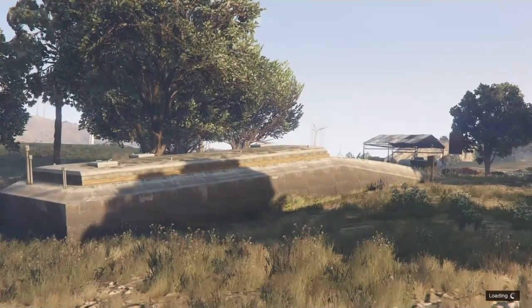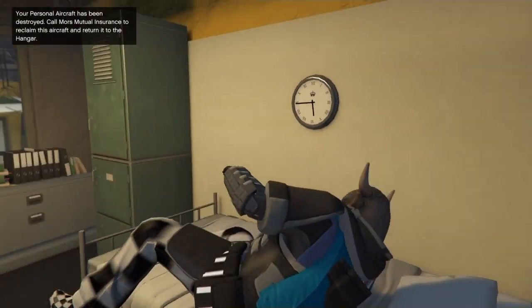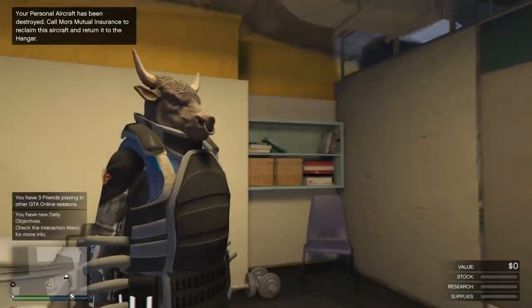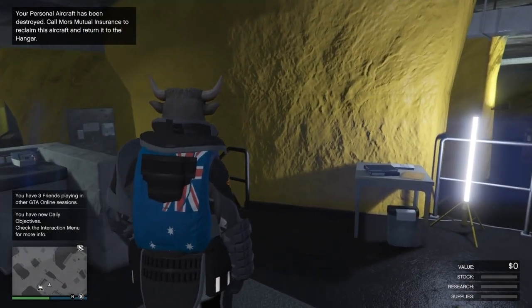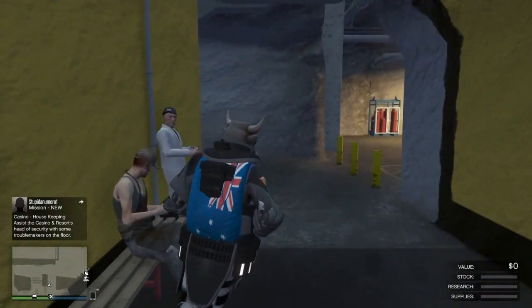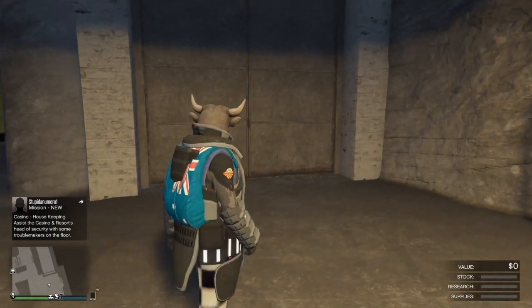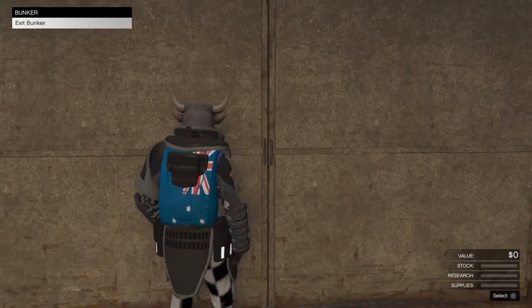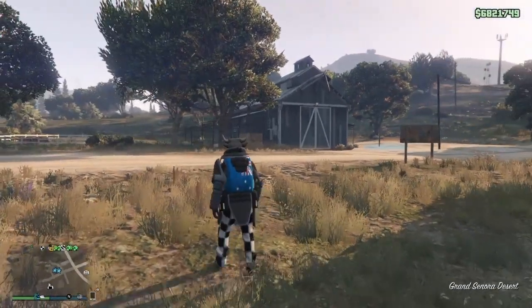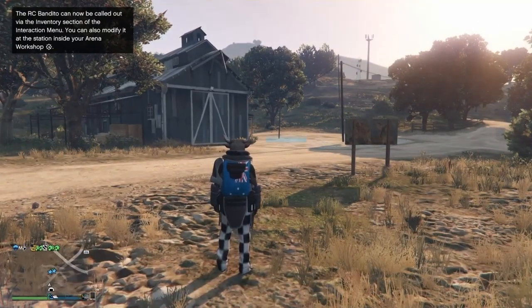This is a pretty easy glitch guys — smash the like, subscribe if you're new, and hit the notifications bell. We've spawned inside the bunker. What we want to do is walk outside. As soon as we get outside we're going to teleport down to the Eclipse Tower. A lot of people are doing this from their CEO tower and end up at the Eclipse Tower anyway. If you follow each step you will successfully merge your car solo.